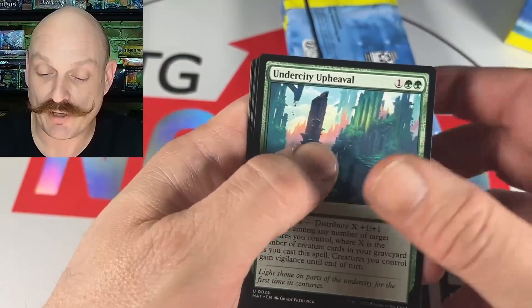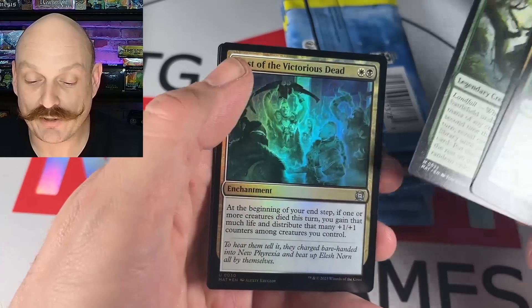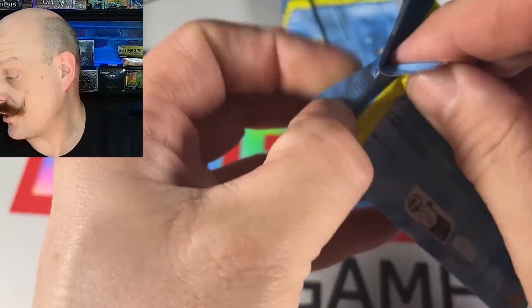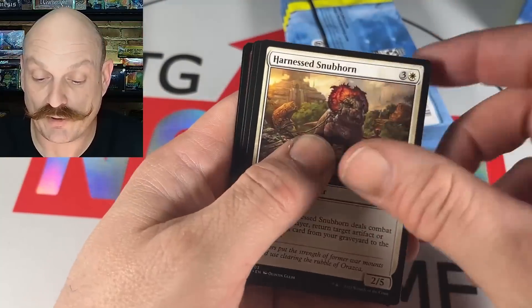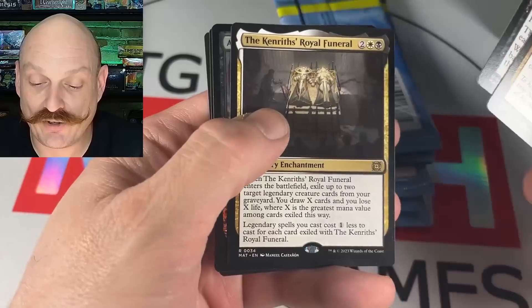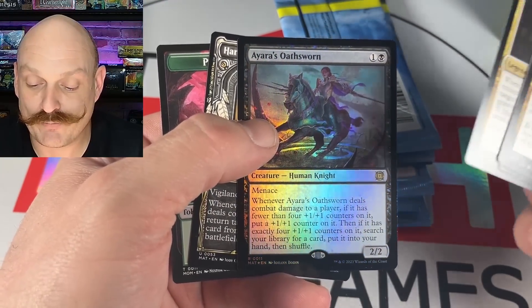Imagine we pull a serialized monkey out of here — I think that's a bit of a stretch. Nissa — that's pretty cool, elf scout, landfall. Filter Out. And not another Ragavan! Snubhorn, Danitha, Feast — stuff's easy to fly through, I love it. Feast, Oni, The Royal Funeral — okay. Yarael's Oathsworn — yeah, all right, it's a knight.